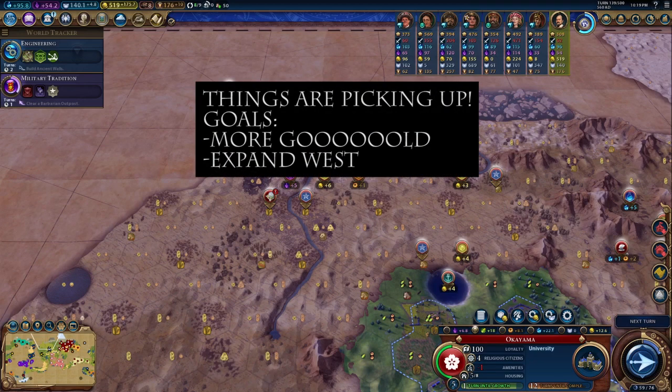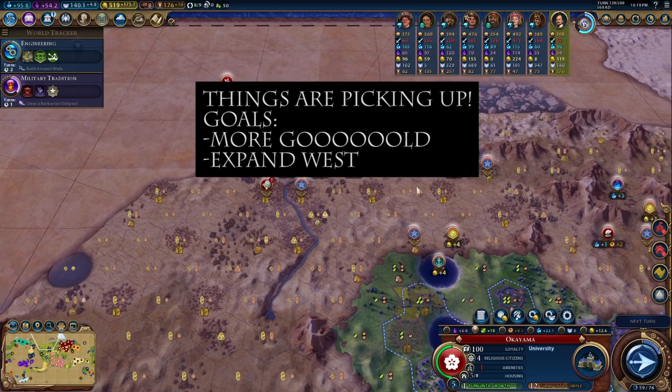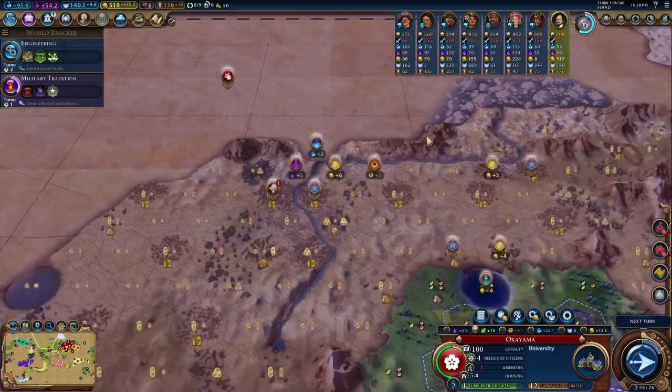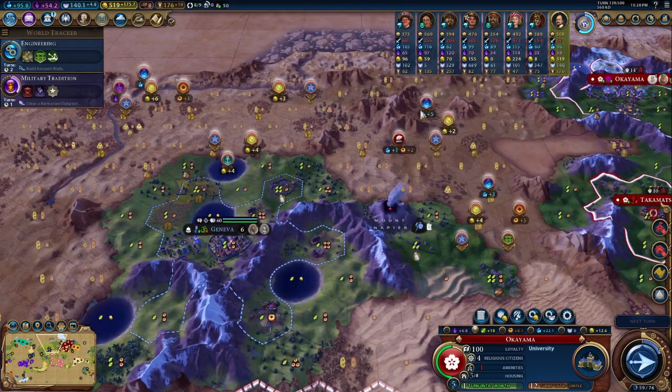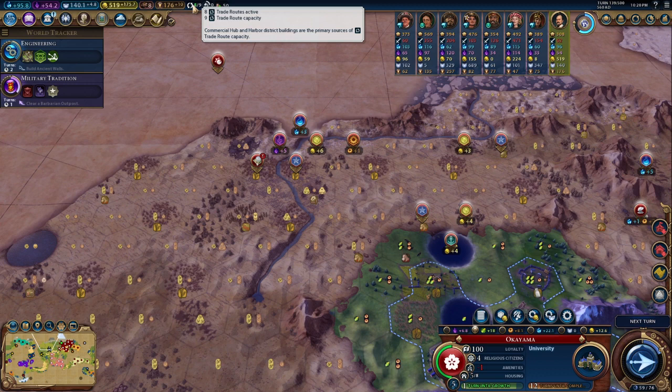Hey FastFellas! In today's episode we're going to be covering a few different bases. First things first, let's talk about our future planning. We're going to expand to five more cities in the west, and we're also going for a culture victory. Our goal is to optimize our overall district planning so we can continue developing more and more trade routes.